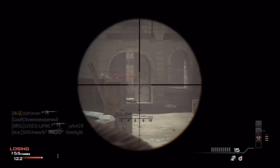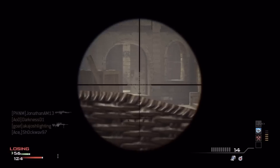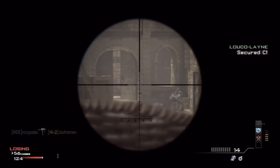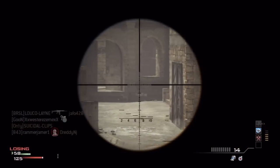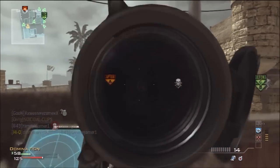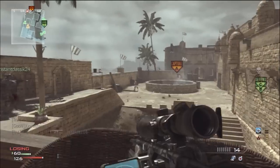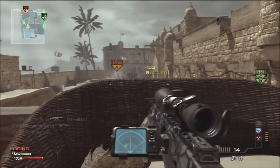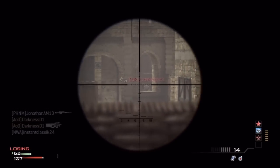I'm gonna be giving you guys some tips on how to get a MOAB with a sniper rifle on this map. First of all, what your team is going to want to do is hold C and B down and have them spawning at A side, because if they are spawning at A side they will keep spawning in this building if nobody is pushing the spawn.